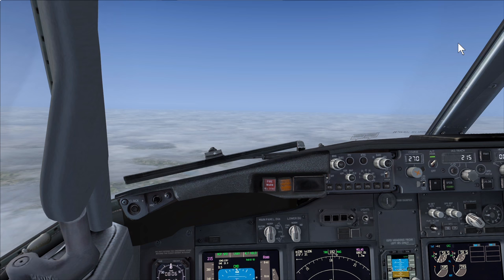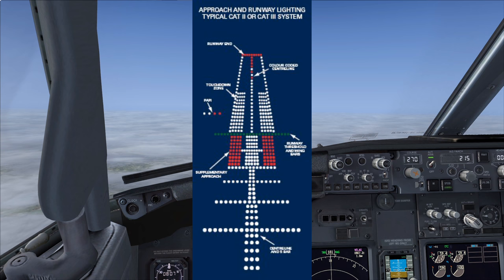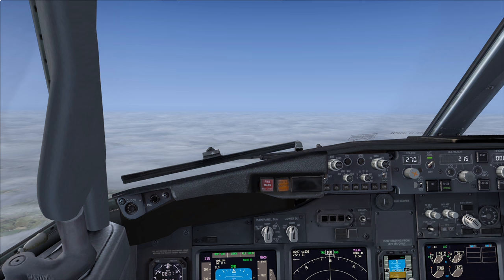Secondly, we need to check if the airport, or more specifically the runway, is qualified. For a runway to be qualified for Category 2 or Category 3 ILS, it has to have supplementary approach and runway lighting, things like entrance and hold positions further away from the runway, backup generators, and probably a long list of other requirements. You can find that information online.